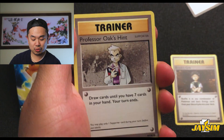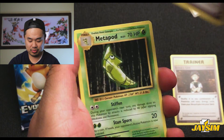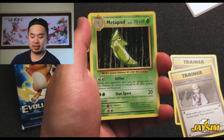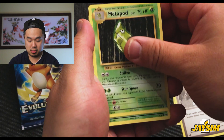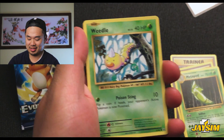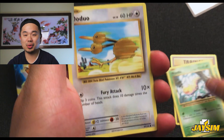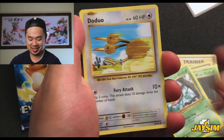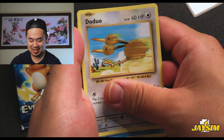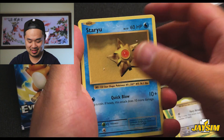Awesome — Professor Oak's Hint. Now the trainer — Metapod, nice nice. Weedle, so that's the Weedle — that one's okay. Doduo — I don't think I've gotten this one yet, add that to the collection. Staryu, nice.